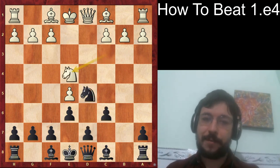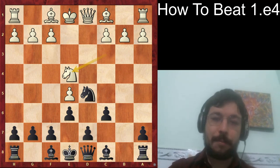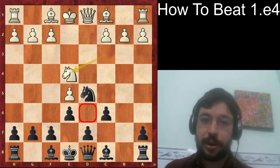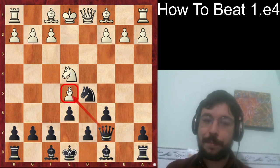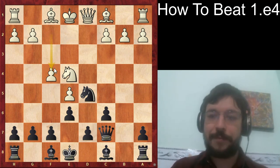The move g4 definitely shows off the one disadvantage of the Four Knight Sicilian — the d6 square is a little bit of a weakness, and we have to be a little precise to get our counterplay going. Fortunately Mamedyarov shows us the way: he played queen to c7, showing that the pawn on e5 is also a little bit weak for white — it's a strength but also a weakness. White played f4.